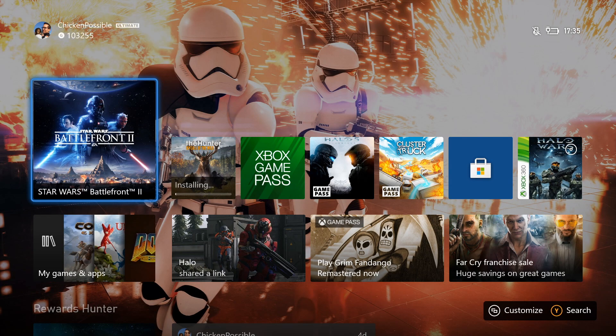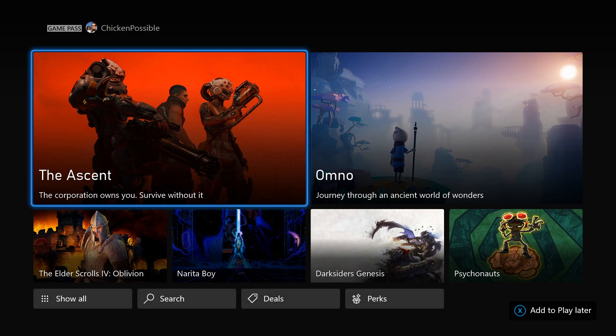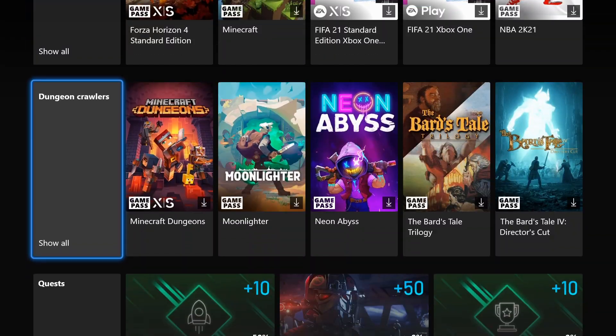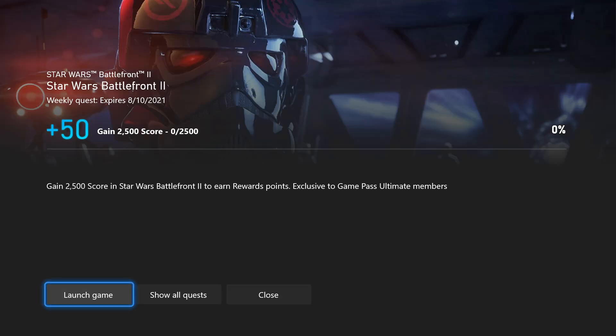Hey, what's up everybody, this is Chicken Possible with Rewards Hunter, back with another Xbox Game Pass weekly quest guide. Today we're going to be working on the quest for Star Wars Battlefront II. This is very similar to a quest we've had in the past. We're going to get 50 rewards points for doing this.